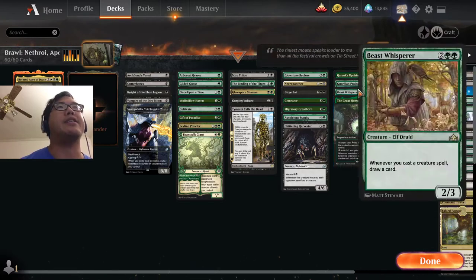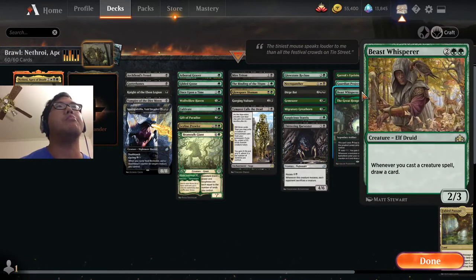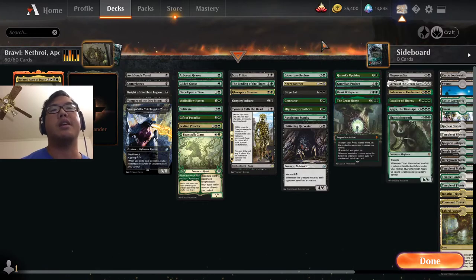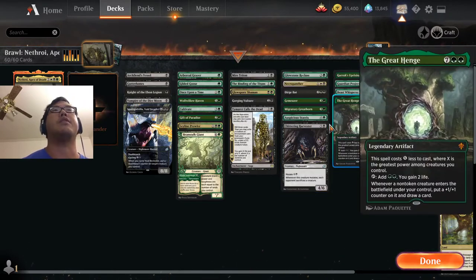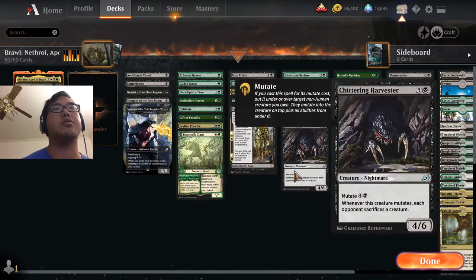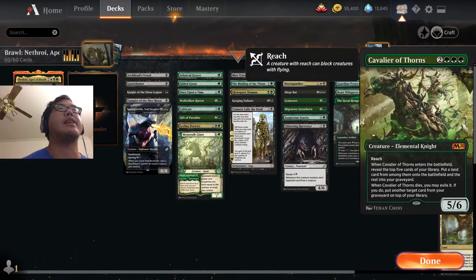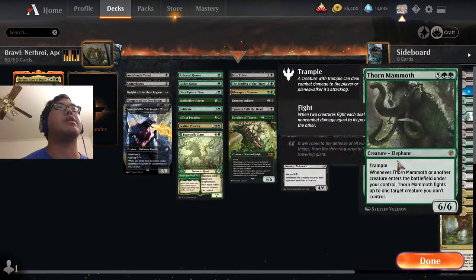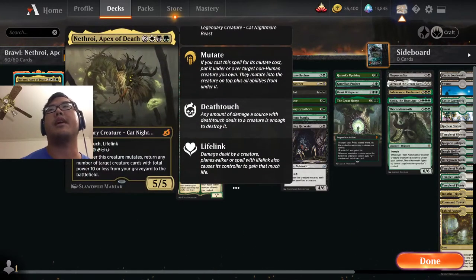We have this green package for card draw. One interesting thing is there's a difference between Enter the Battlefield and Cast triggers. Beast Whisperer triggers whether it's mutate or cast, but the Great Henge, Guardian Project, Garrix, and Uprising don't really trigger on mutate. So there's some tension between these two piles — if you want the card draw, you have to cast normally. Essentially though, if you're mutating onto an Auspicious Starrix, it's worth not getting the card draw because you're going to get so much from the different hits. Then we have the typical fight package with Kugla and Thorn Mammoth. Cavalier of Thorns can also fit into this category even though it's a 5-drop. And Plague Crafter — one of the other aforementioned humans — is cool for getting it down early to clear something out, and then you can just bring it back with Nethroi.